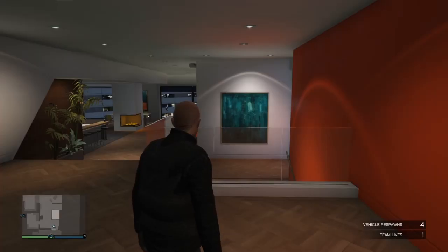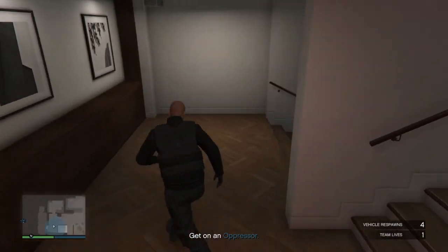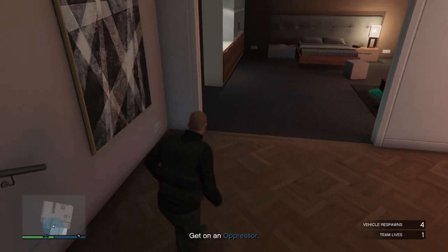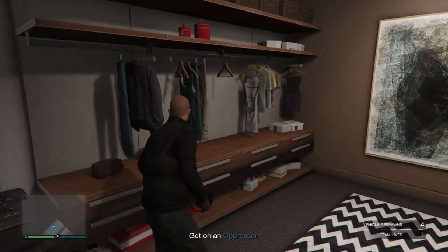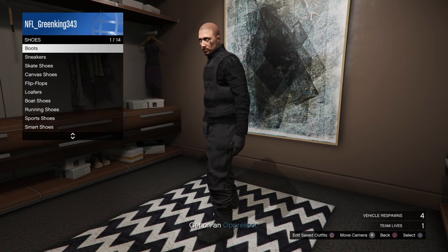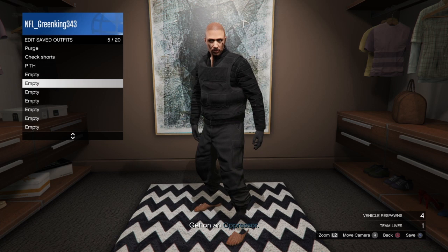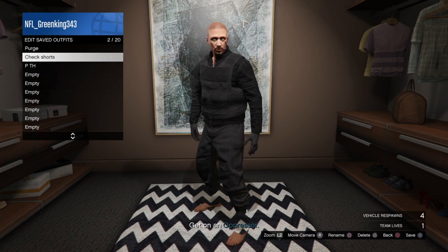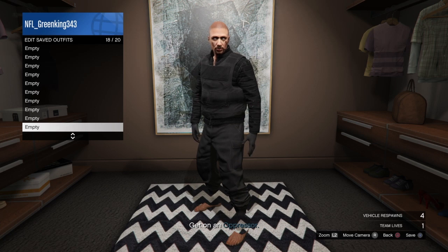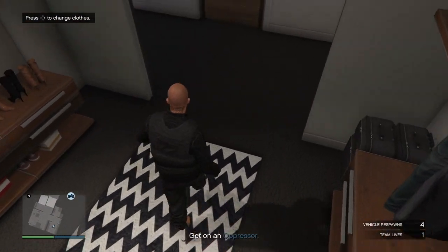Once you're in, go to your closet — my closet is downstairs but yours can be anywhere. I like to take the shoes off just in case. As you can see, it's black joggers with an invisible torso — no cap. Make sure to save the outfit. Bam, I just saved the outfit.